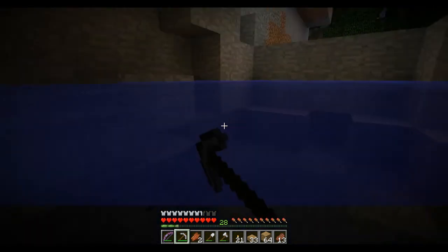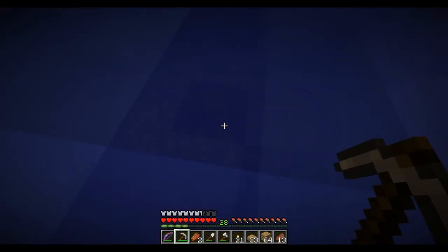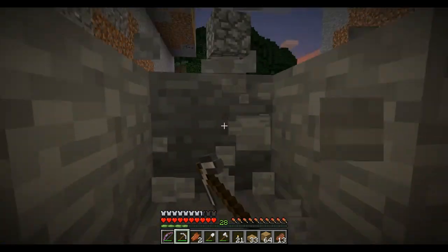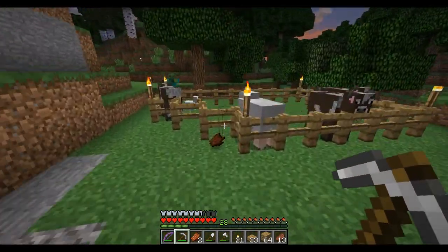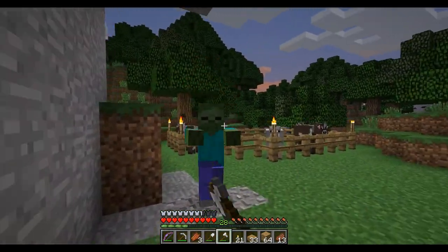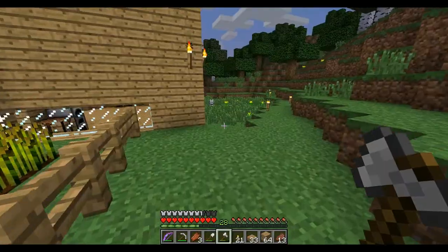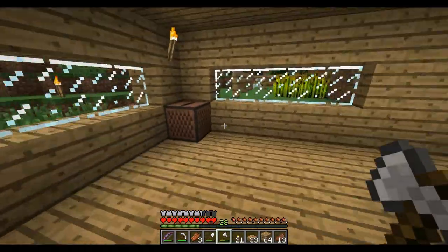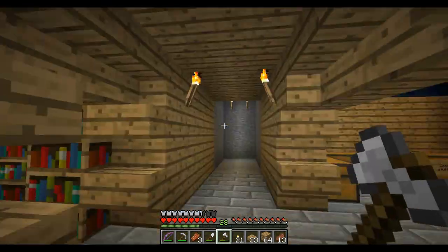Next episode we'll get the animals into the pens, and by then we can probably be at level 30 to enchant the sword. The episode after that — so two episodes from now — we will be going to the Nether. That is a promise. We're going to find a Nether fortress, get magma cubes, wither skeletons for skulls, blaze rods, nether warts for potions, and blaze powder for ender eyes. Everything we need is in the Nether and we're going there!